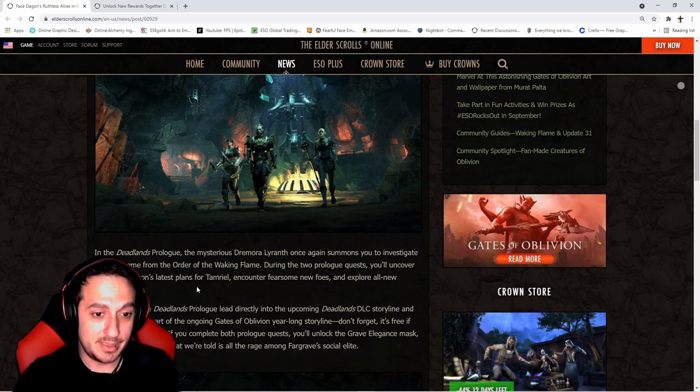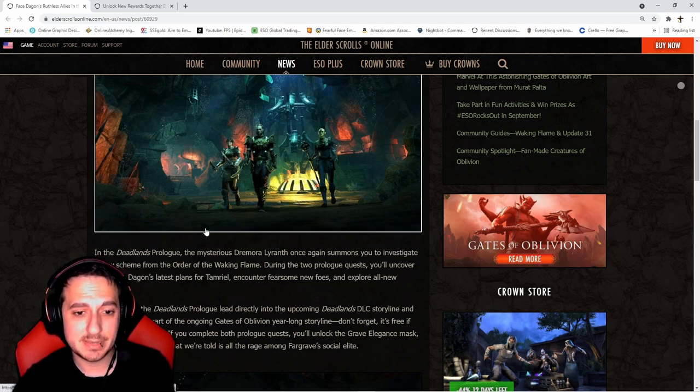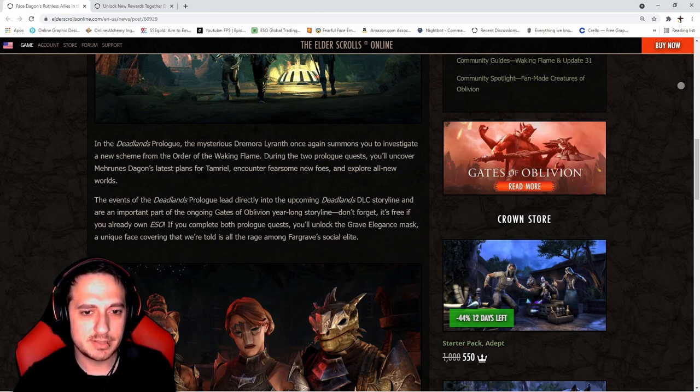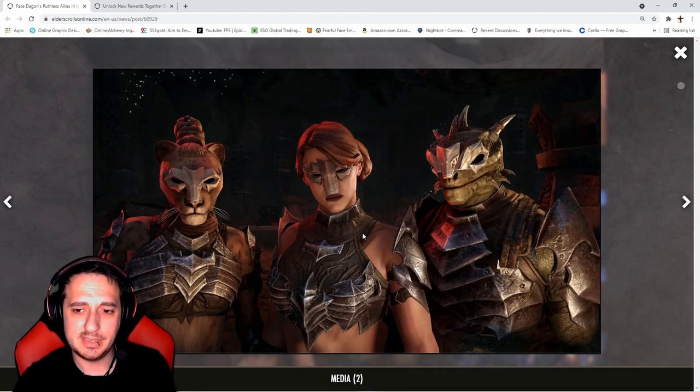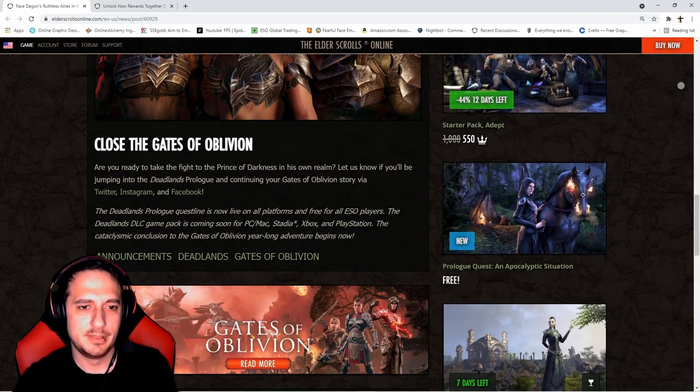In the Deadlands Prologue, the mysterious Dramor Liranth tasks you to investigate a new scheme from the Order of the Waking Flame. During the two prologue quests you'll uncover Mehrunes Dagon's latest plans for Tamriel, encounter fearsome new foes, and explore all-new worlds. The events of the Deadlands Prologue lead directly into the upcoming Deadlands DLC storyline and are an important part of the ongoing Gates of Oblivion year-long storyline. If you complete both prologue quests, you'll unlock the Grave Elegance Mask — a unique face covering that is apparently all the rage among the Fargrave social elite. Looks like some ERP stuff, but it's okay assuming you can change the color.